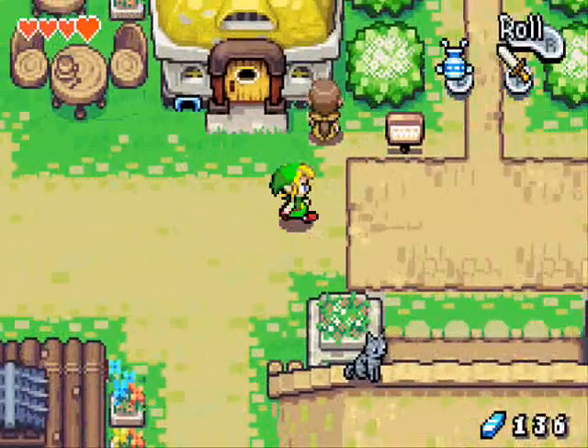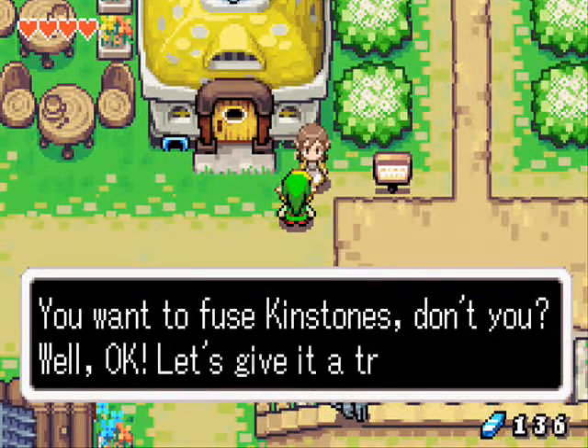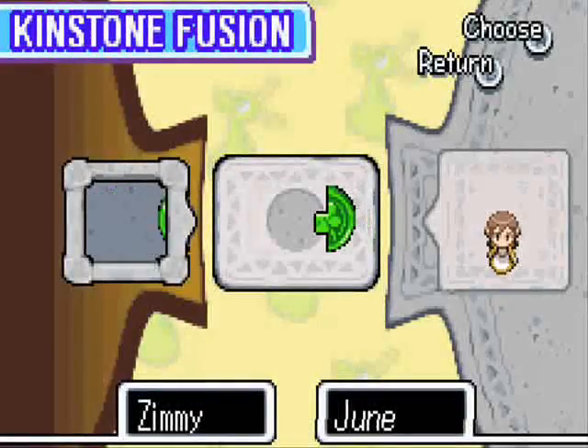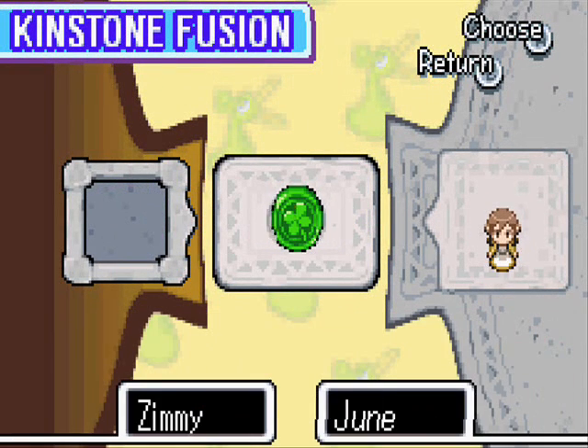Right now she wants to fuse a Kinstone, so let's check that out. It says there's a rupee. Do you want to fuse Kinstones? Let's see — I just happen to have the one Kinstone that fits, so maybe something good will happen.